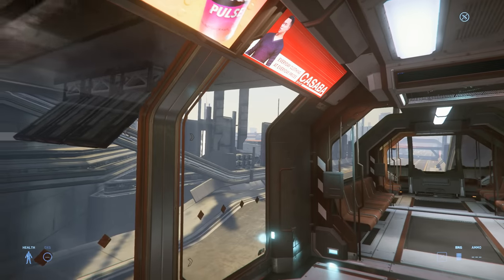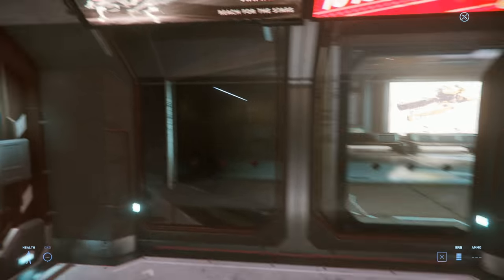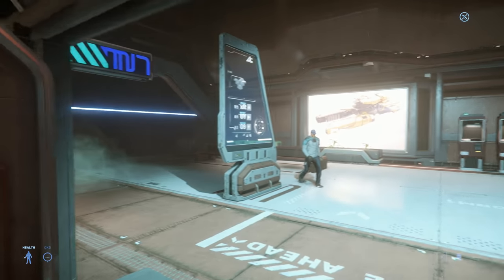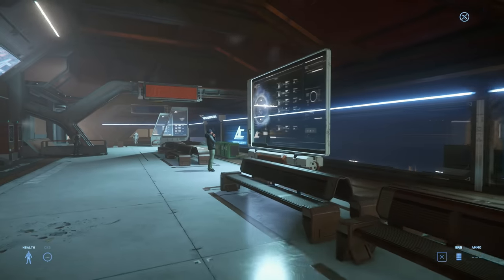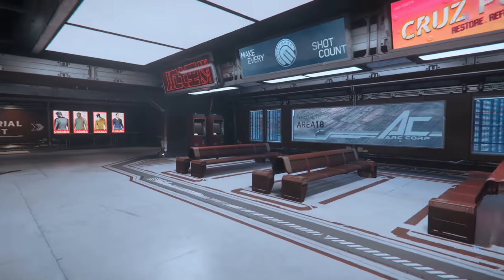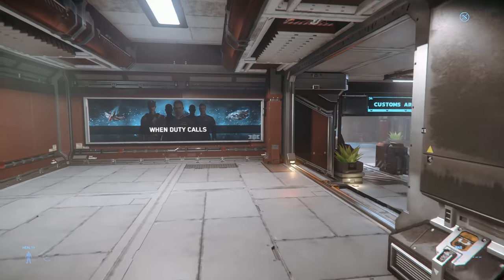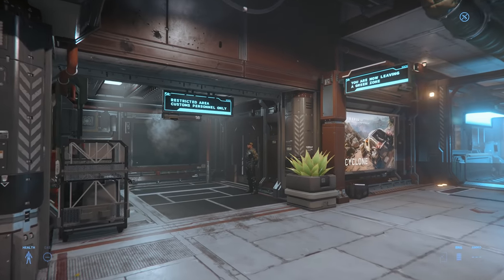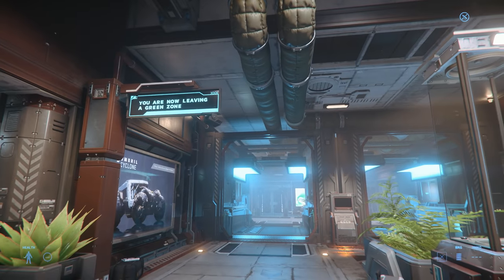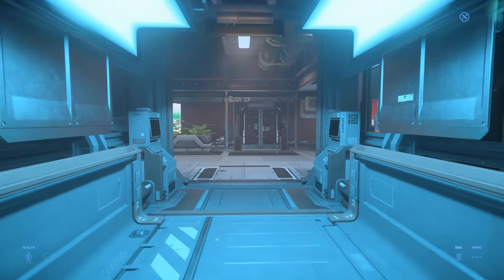We should be arriving at the spaceport any minute — there's an indicator on the metro. Riker Memorial Spaceport. Let's see if there are any other players here. These look like NPCs. Let's call in our spacecraft. Customs area — they want to check if we smuggled something. You're now leaving a green zone. Customs interviews if you've been a naughty boy and are carrying smuggled goods.